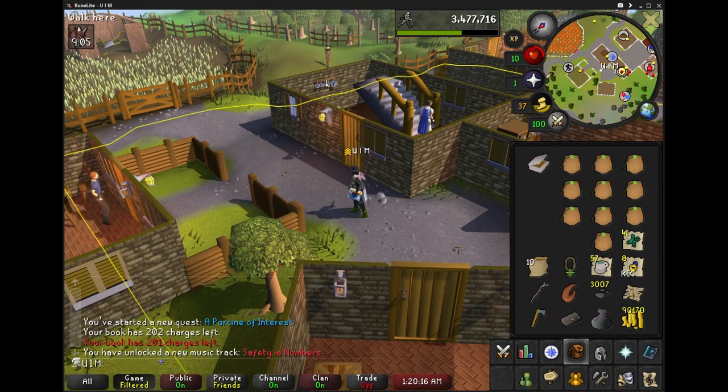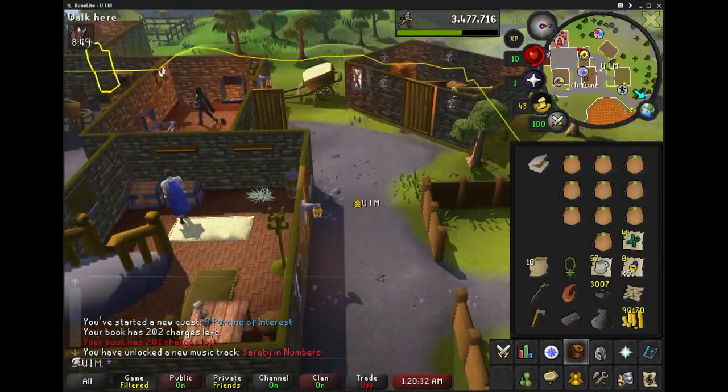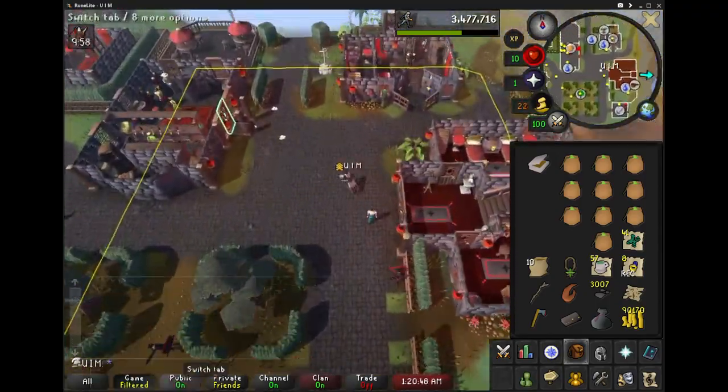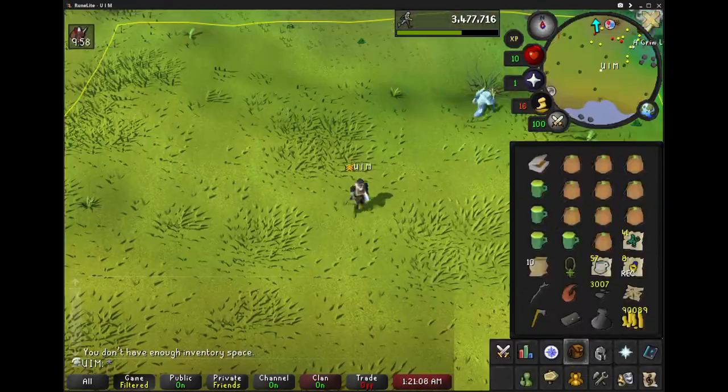At the end of the day, the weird thing for 1 HP builds is that you can't get back these reinforced goggles, so if you are for some reason a weird build like me, just make sure if you care about them that you store them safely or just keep them in your inventory.